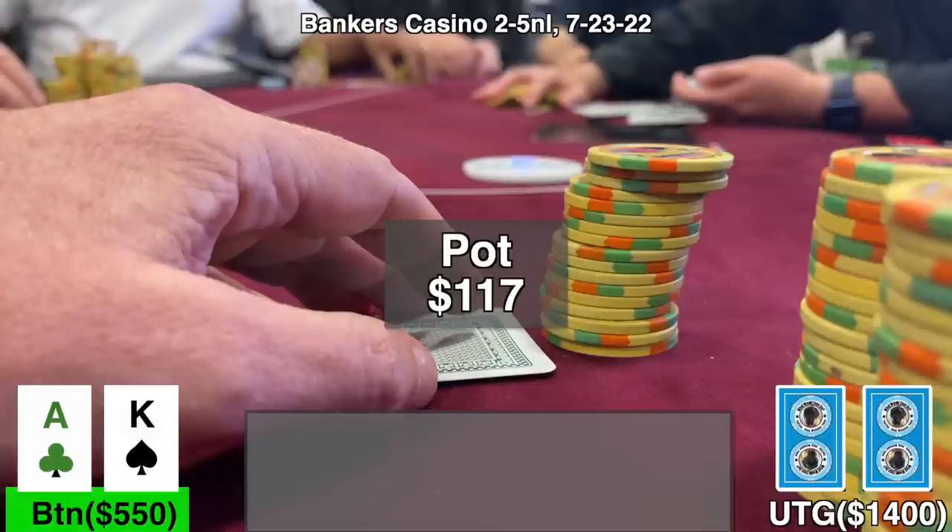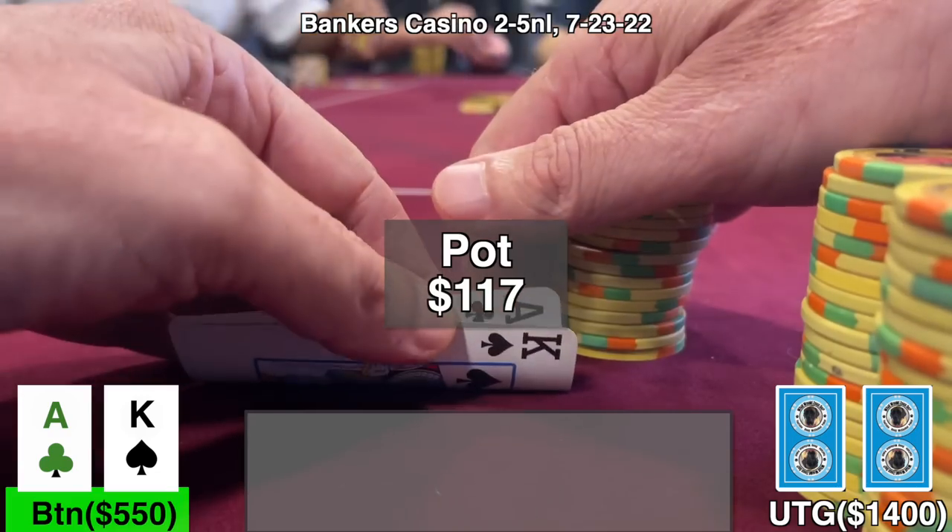It's folded over to me and I look down at ace-king offsuit. Normally I would 3-bet this hand, especially with a player making a standard size open. But since he made such a large open, I'm a little bit concerned that he might have a big pocket pair. I don't want to flip for stacks right now on the first hand, so I just put in the call and decided to see what the flop would bring.